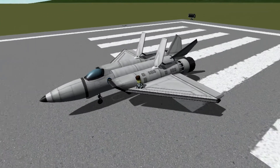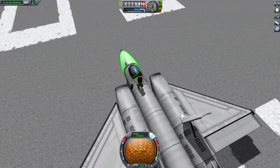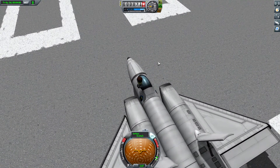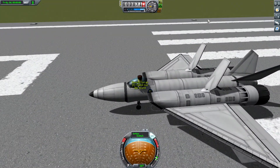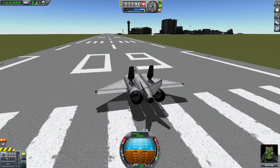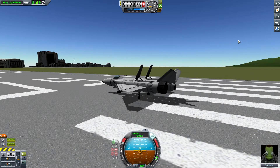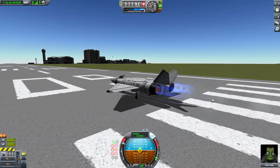Let me get back into the cockpit. Alright. Let's switch on SAS, cut the throttle, start the engines. Alright, engines are running. Release the brakes and full throttle. Here we go.